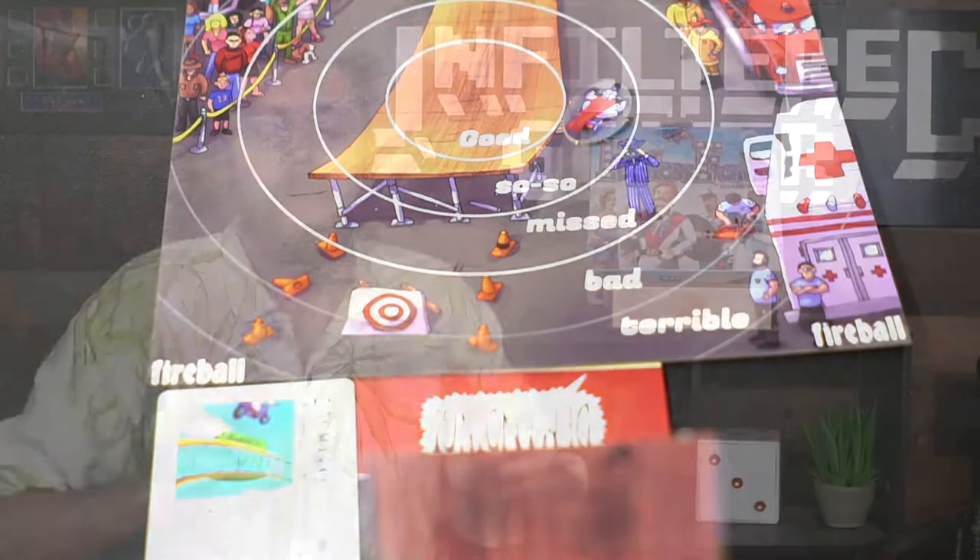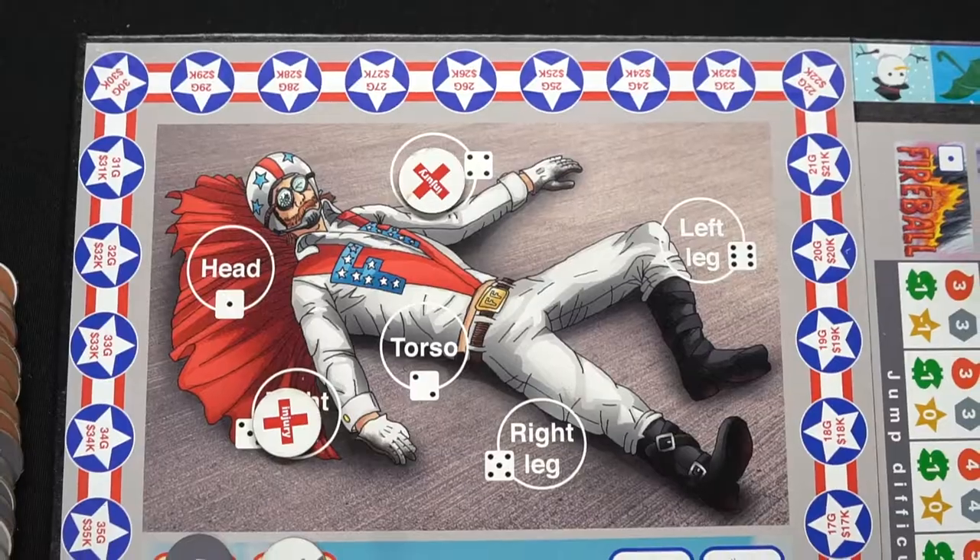In the game Fearless Franco, you're playing as either Fearless Franco, his doctor, the mechanic that works on his bike, his other different vehicles, as well as his girlfriend. You're all attempting to do different things but in reality you all want money and glory, which you can use to bribe Franco. Franco is basically the daredevil stuntman attempting feats of great length to score points, net glory, and get paid.